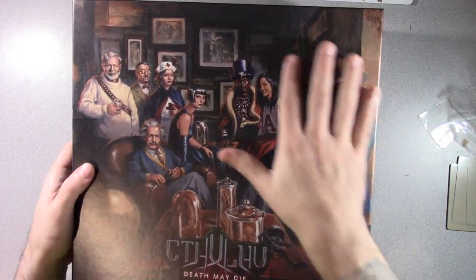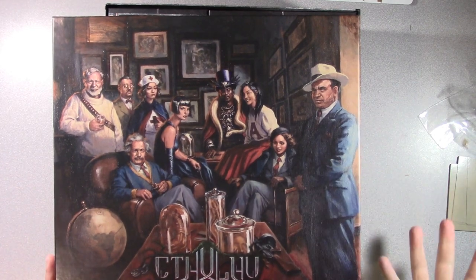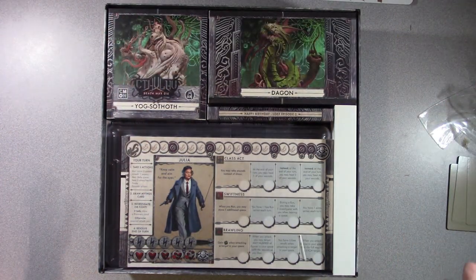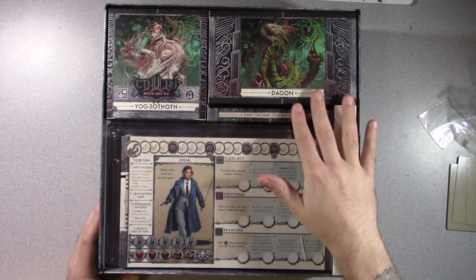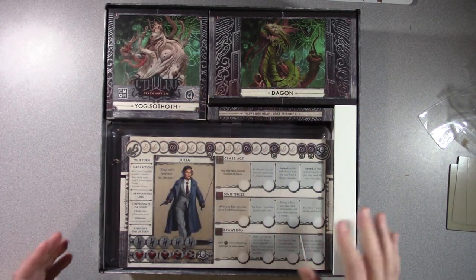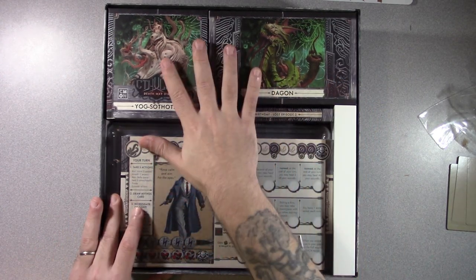Here we go. Looks like a whole new cast of characters. It looks like Al Capone, Albert Einstein. But beyond that, no clue who those other people may be representing. Two new bosses — Dagon and Yogg-Sothoth.